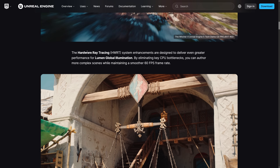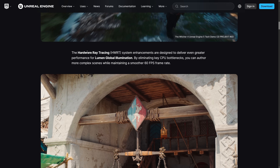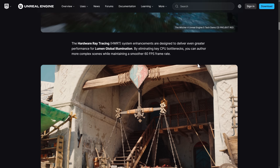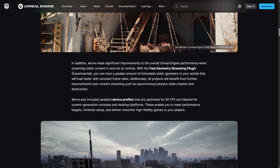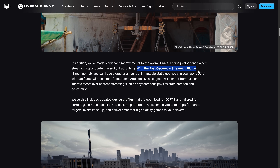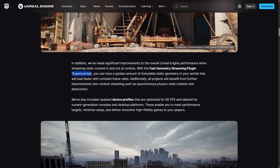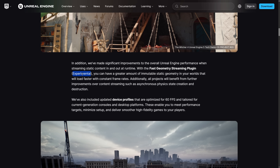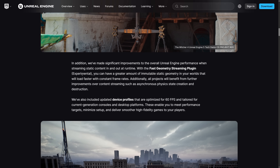One of the new things is hardware ray tracing enhancements for better performance for Lumen global illumination — they eliminate CPU bottlenecks, letting you author more complex scenes while maintaining a smoother 60 frames per second. They also made significant improvements to Unreal Engine performance when streaming static content via the geometry streaming plugin, which is marked as experimental. Things go experimental, then beta, then full release — so don't use this in a production environment.